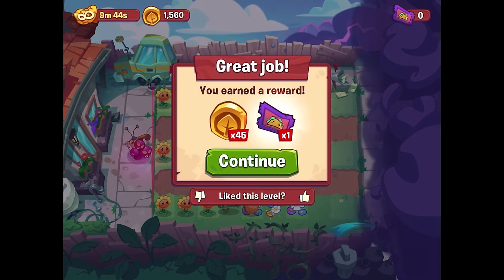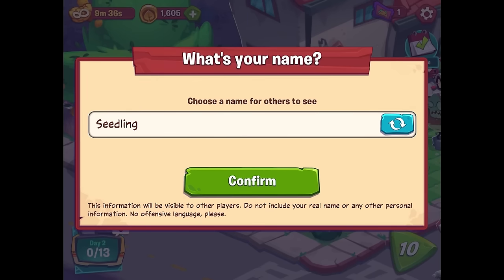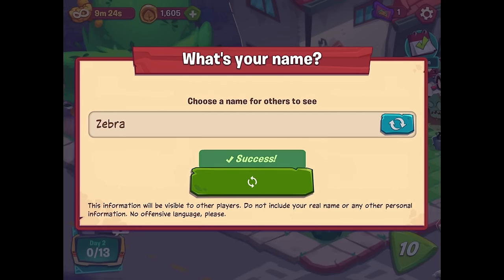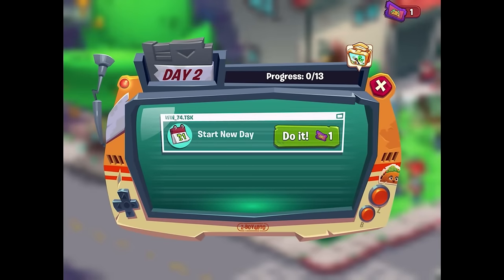We get our taco ticket! I really hope we get the shovel soon. Now I get to choose a name for others to see — of course I'll choose 'Zebra', why not. I don't know if usernames are unique to every player, but since we earned that ticket we can start a new day.